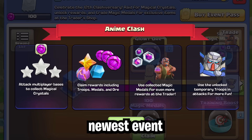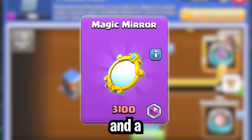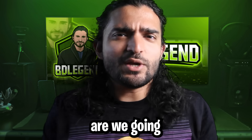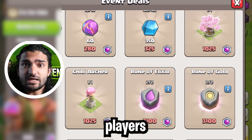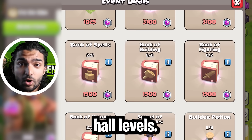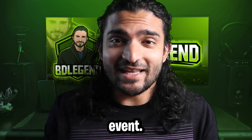The Magic Metal event is the newest event in Clash of Clans with an amazing new epic equipment for the Archer Queen and a ton of new rewards to pick from. In this video, not only are we going to talk about the best way to complete the event, but we're also going to be talking about the best rewards for free to play players, for pass buyers, for those who like decorations, and for players of all town hall levels. This video is going to be the end all be all reward guide for this event.